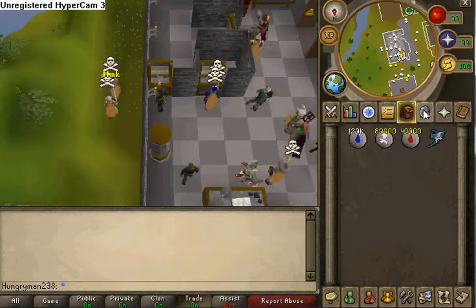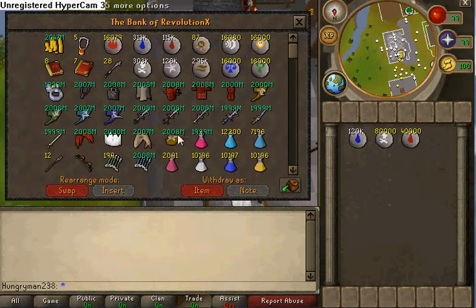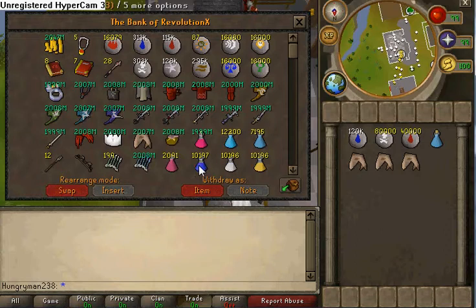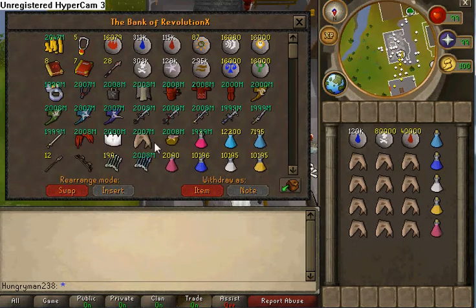As you can see, this does have a little bit of a problem with grabbing items sometimes. I'll just do a quick PK video on this — magic potion, three sharks, attack potion, three sharks, strength, three sharks, defense one, defense.